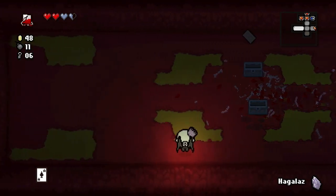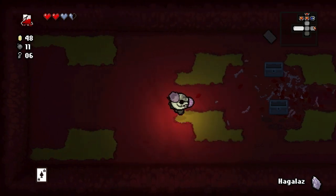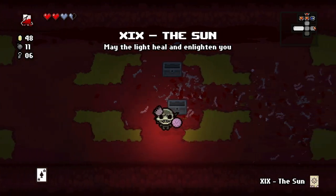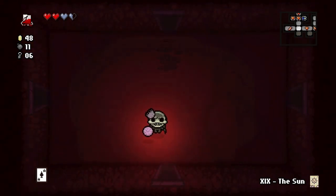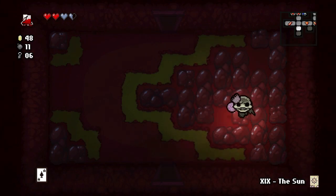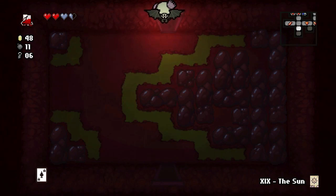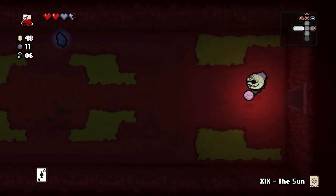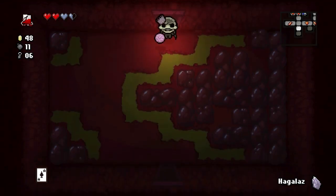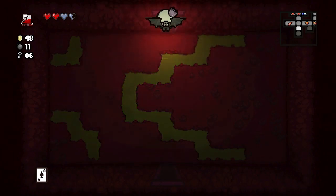Destruction — that could be useful. I wonder if we put the Card Against Humanity in this room and use Destruction, it would pop all the poos for us. We'll leave that on the ground for now. I almost feel like doing it in one of these rooms here would find us a soul heart. Let's use it — I don't think we're going to do Card Against Humanity. Nothing out of that.